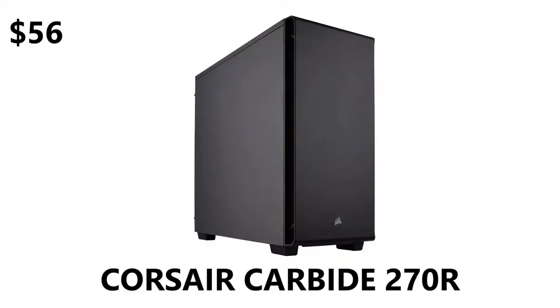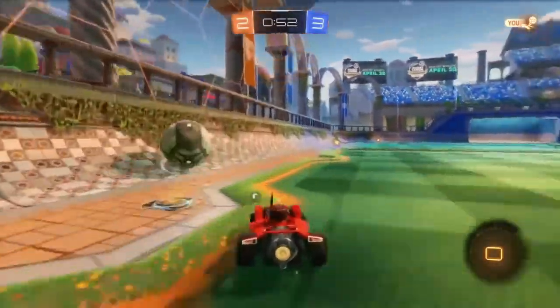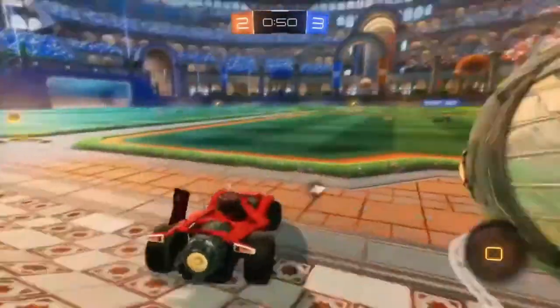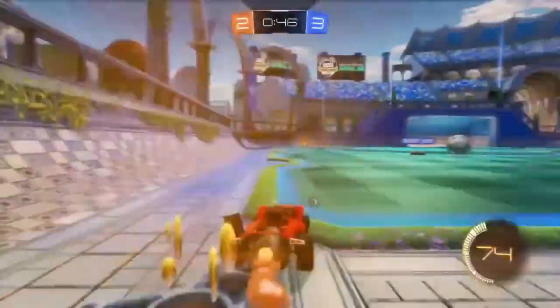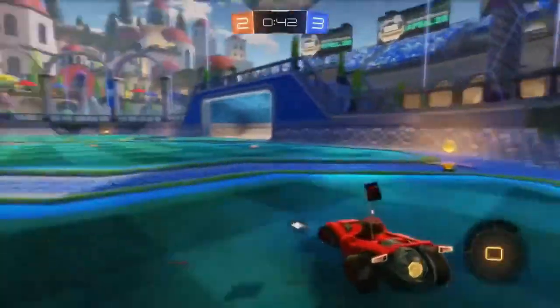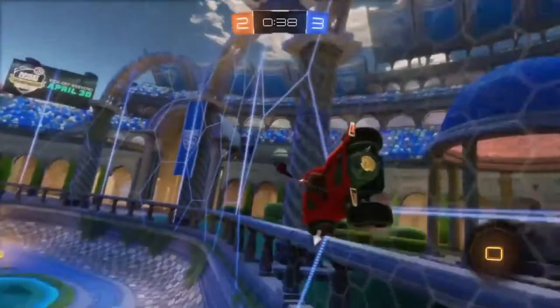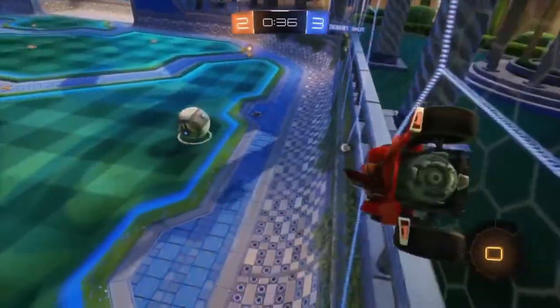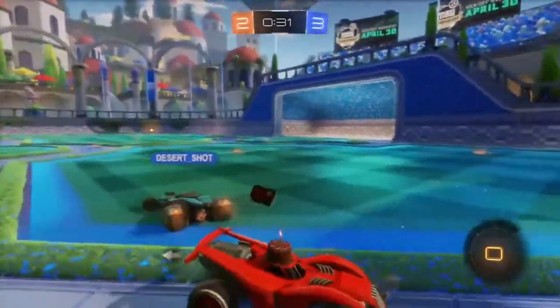To house everything we have the Corsair Carbide Series 270R — a mid-tower ATX case with a solid side panel for $59. It has front panel I/O, plenty of internal space, a clean minimal look, support for liquid cooling and larger graphics cards, ATX motherboard support, and all the drive bays and expansion slots you could ask for. It does the job perfectly for this build.